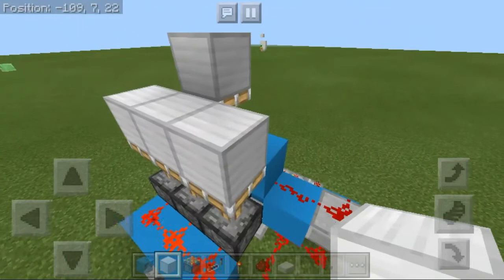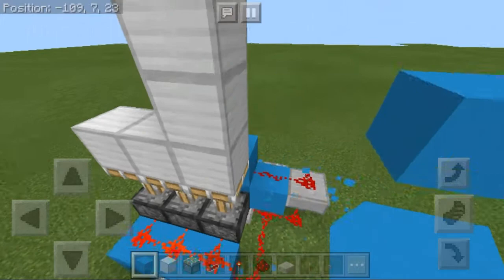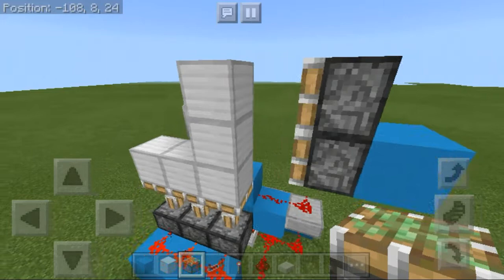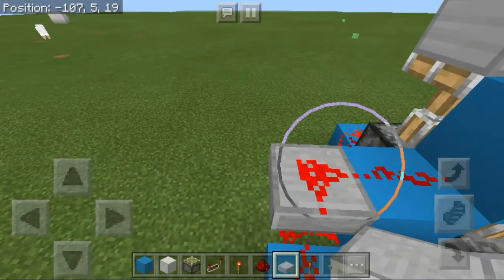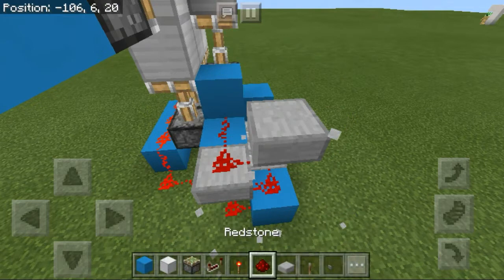Now we need to retract the two side blocks. Go three blocks out to make it easier to place the pistons, then put sticky pistons facing toward the door with one block gap between them. To power these pistons, use the block and make a little redstone staircase using slabs — put a slab on top of the redstone, bring it across, and lower it by one to allow redstone on top.